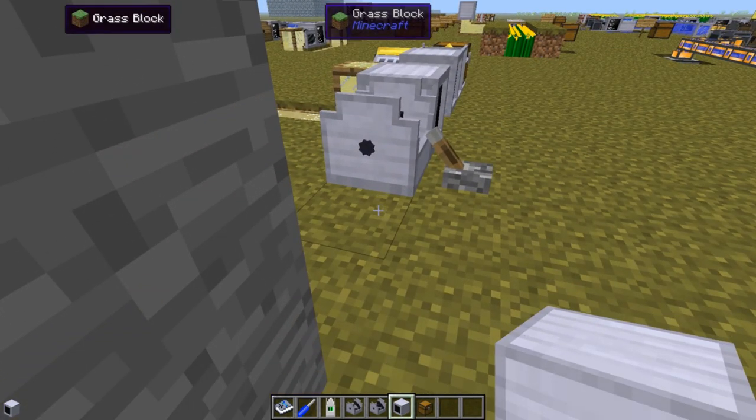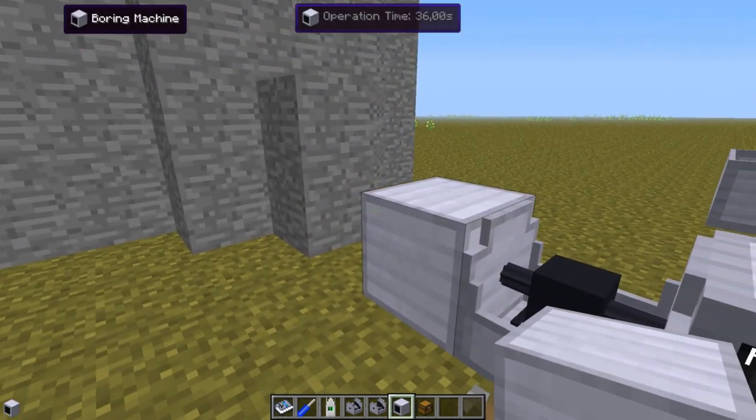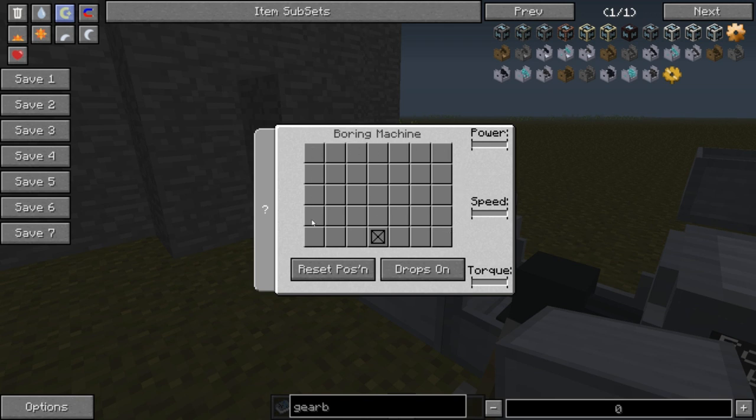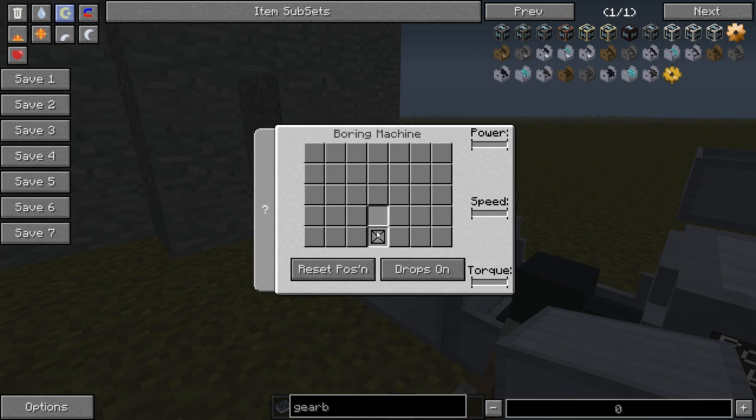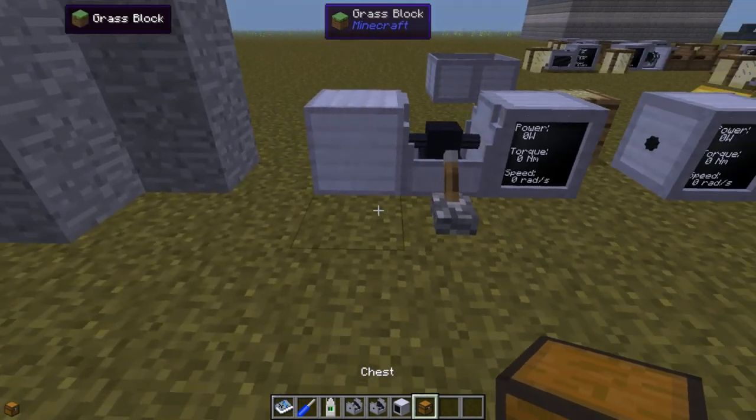First we place the boring machine like that. If we look in the interface we see this big box in the middle — this is the mining pattern that is totally up to us to decide. If I place like this, that means I will make a 2x1 small tunnel directly in front of the boring machine. The reset position button will reset back so it begins from the beginning again. And the drops on/off toggle will switch between outputting the drops to a chest or just deleting them. On means put them in the chest.